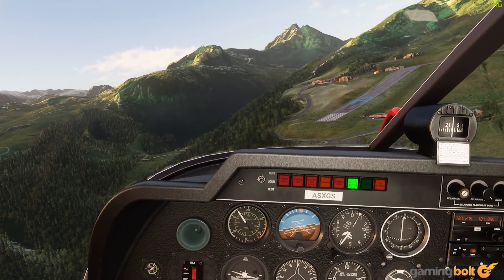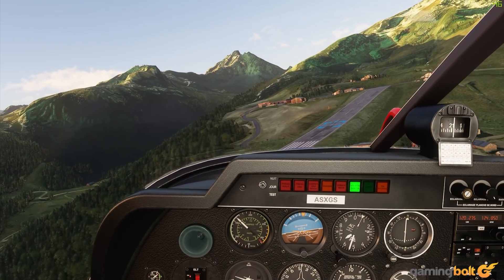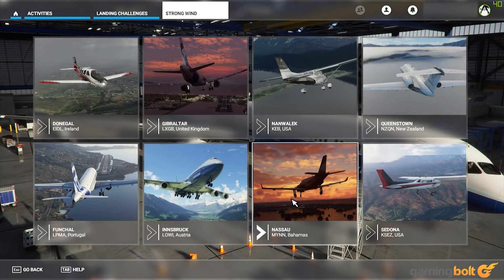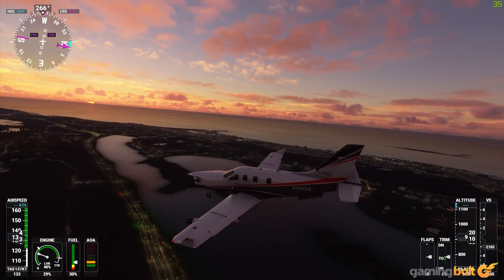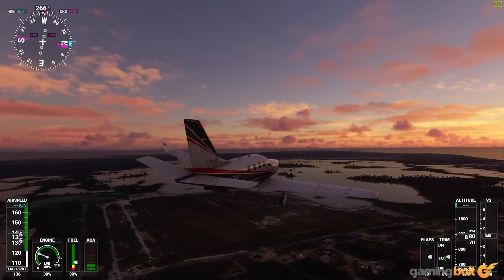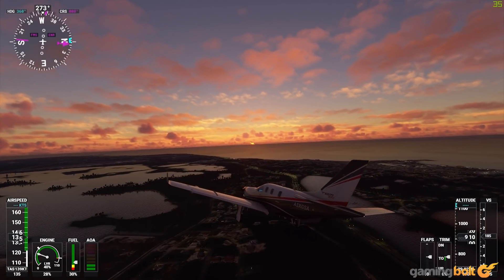Microsoft Flight Simulator comes in three variants, which are Standard, Deluxe, and Premium Deluxe. We got the opportunity to review the Premium Deluxe version, which includes 30 aircraft and 40 handcrafted airports. The other two versions have slightly fewer aircraft and handcrafted airports, but here's the thing — the other two editions will still have those airports, except they won't be as detailed as the higher version, which kind of makes this tier-based pricing questionable.